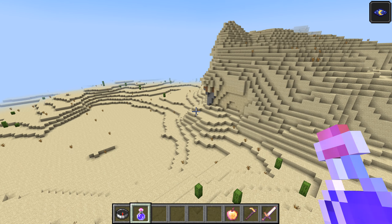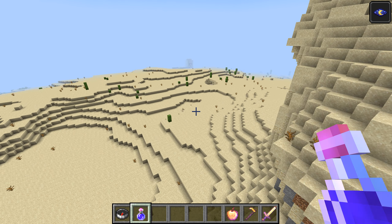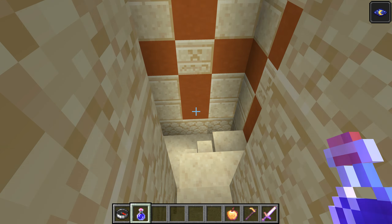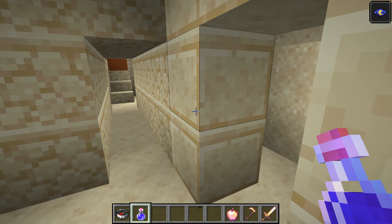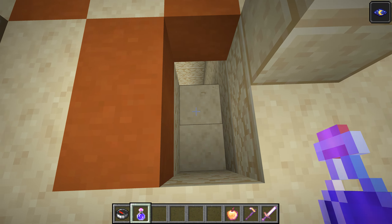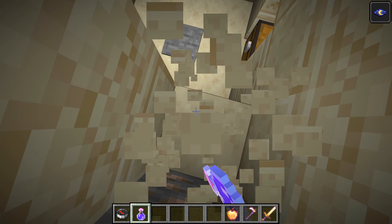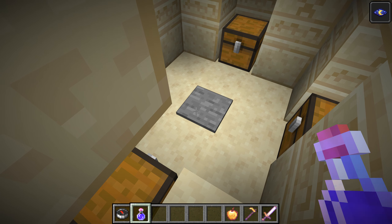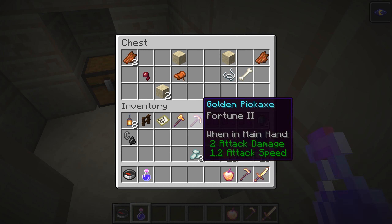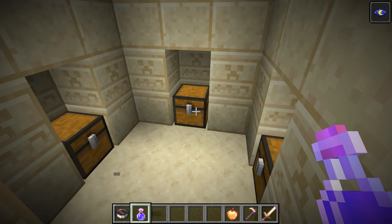Oh look at that, another one of those desert things. Oh, there's another temple! Well, I can show you how I do my thing with the temple right now. There it is. Okay, so when you get down close to it you get rid of that, then you're good to go with the rest of them.